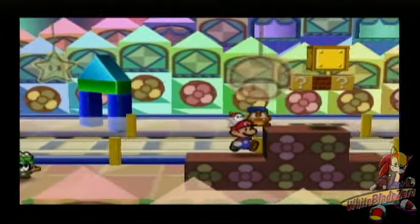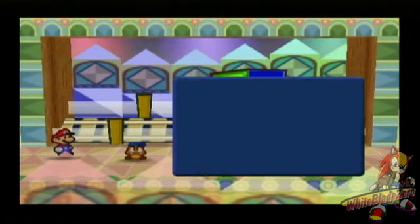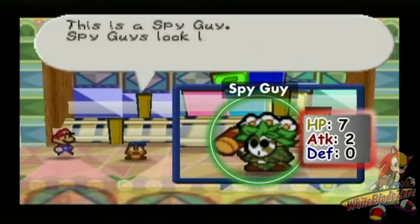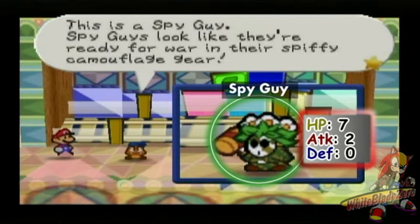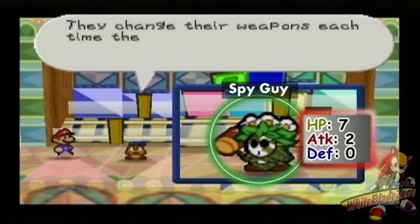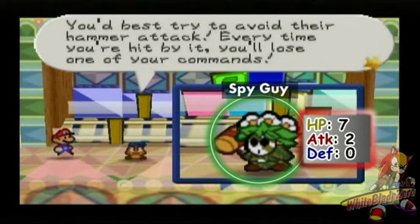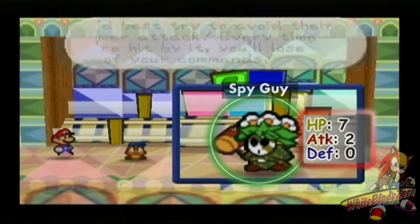I thought there was a hidden block here. Aw, come on! This is a Spy Guy! Spy Guys look like they're ready for war in their spiffy camouflage gear. Metal Gear! HP 7, attack 2, defense 0. They change their weapons each time they're attacked. You'd best try to avoid their hammer attack — every time you're hit by it, you'll lose one of your commands! I learned that the hard way.